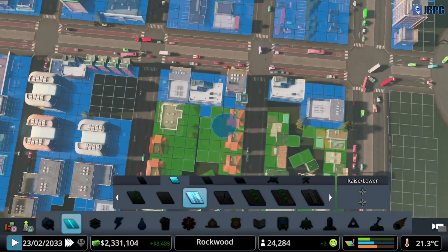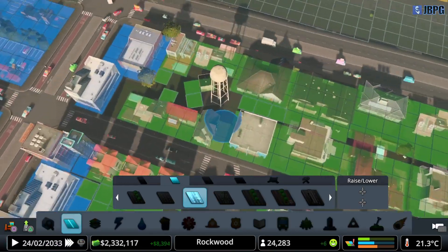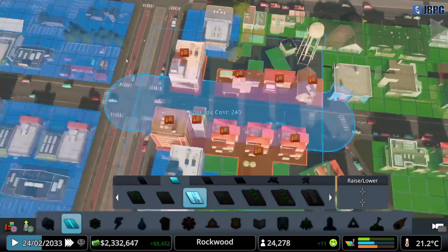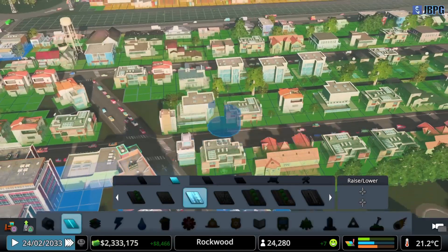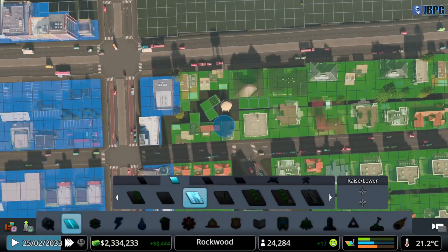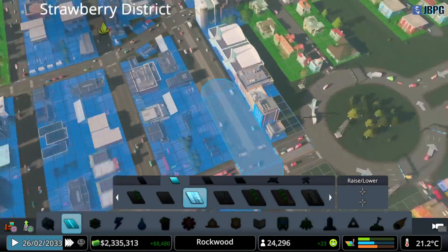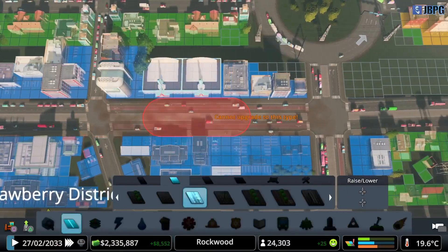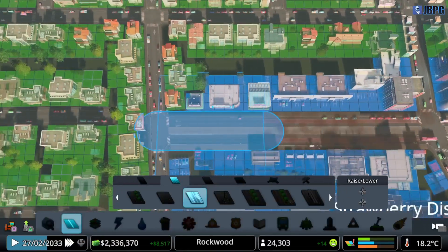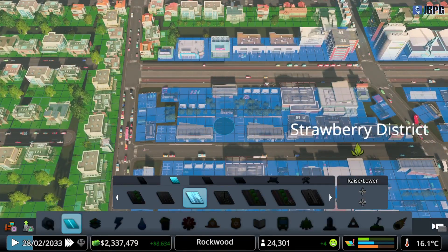We've still got some very weird issues with our zoning going on over here as well — we'll have to look at that. This is all stuff that was originally like this; we haven't touched this area at all really, apart from a little bit of work with the zoning. You can see we've still got that water tower there from when we first arrived in the city. And there we go — that's where our bus lanes start and stop.